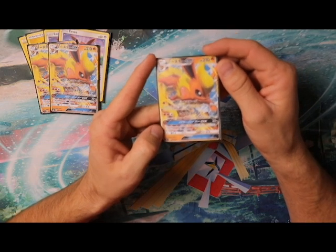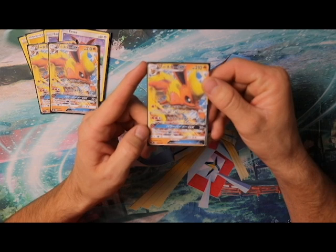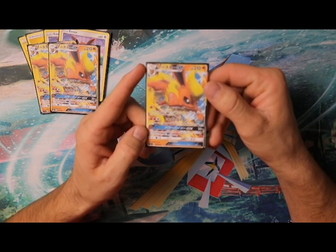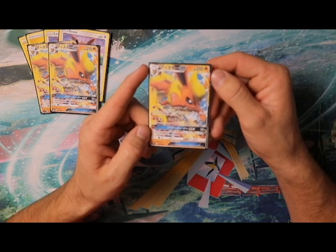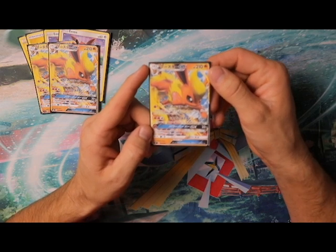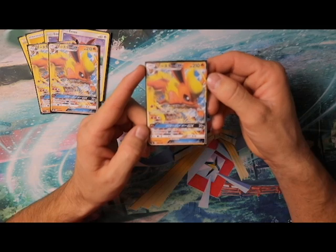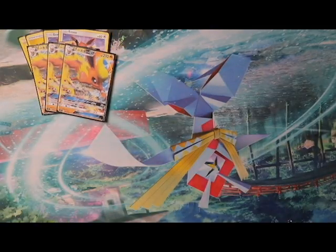For two fire energies and one colorless, Flareon GX does 190 damage, though you have to discard two fire energies to use that attack. Its GX attack costs one fire energy and does 20 damage times the number of fire energies in your discard pile. With nine fire energies discarded that's 180 damage, put a Choice Band on and you're hitting 210 — Zoroark range. It's a great card and a big boost to fire decks.